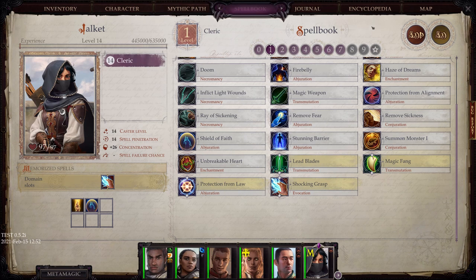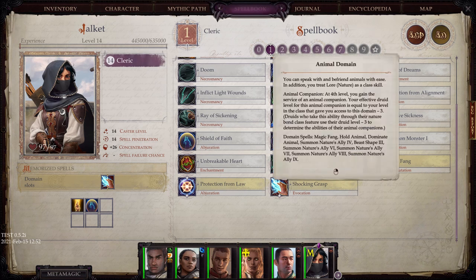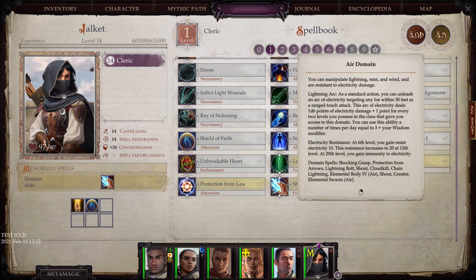Let's start with the description of each domain. Air: You can manipulate lightning, mist, and wind and are resistant to electricity damage. The first power you get is Lightning Arc — as a standard action, you can unleash an arc of electricity targeting any foe within 30 feet as a ranged touch attack. At 6th level you get Electricity Resistance 10, which increases as you reach level 20. You can also see the domain spells that you get with the Air domain.